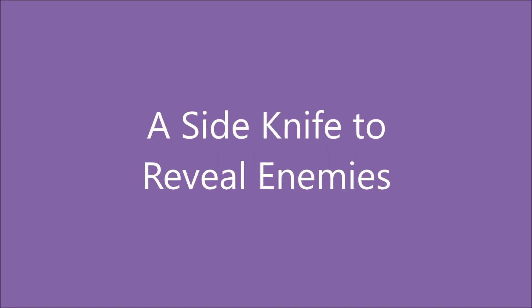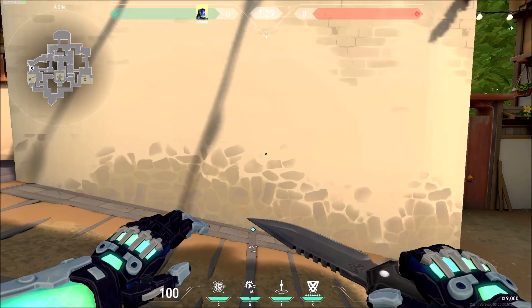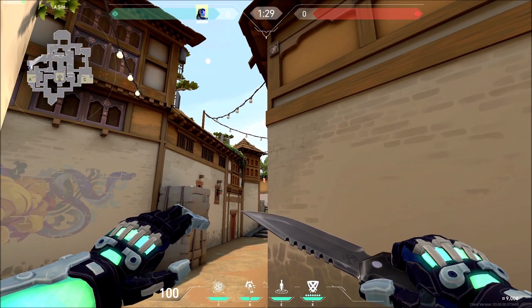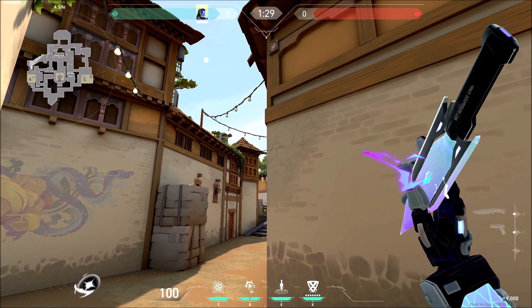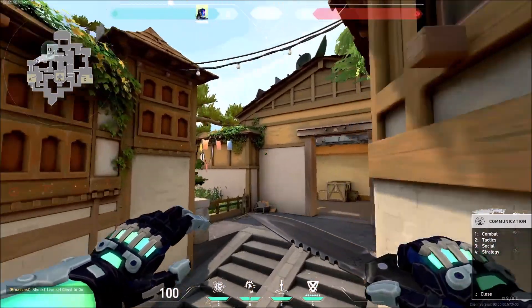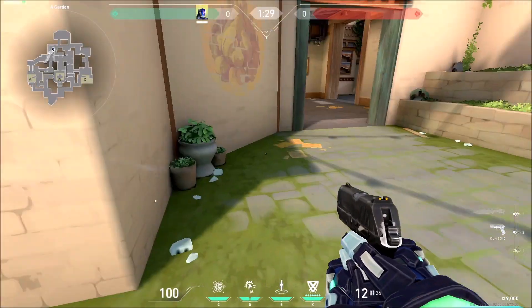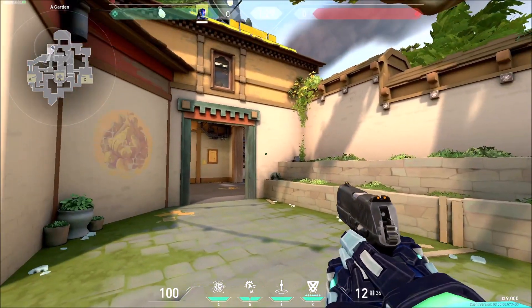Next, A-side knife to reveal enemies. As a defender you want to reveal enemies right when the round begins. Aim exactly here and throw the knife — see the mini-map right now. The mini-map is going to cover the entire area where these people are going to stand. Anybody standing within this area is going to get revealed.